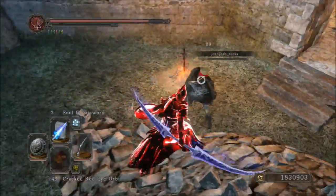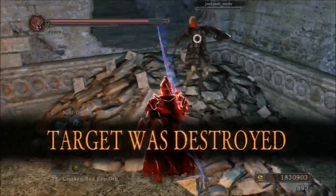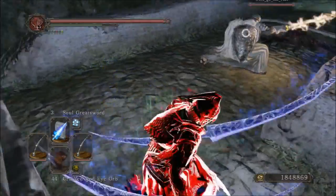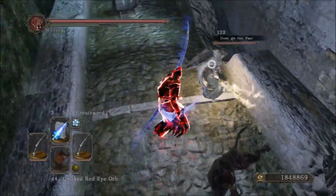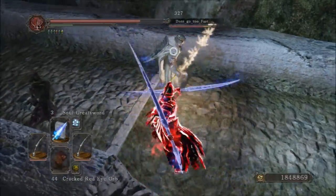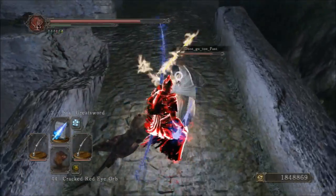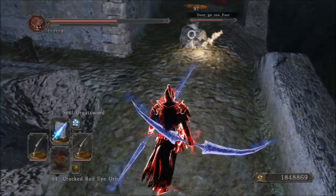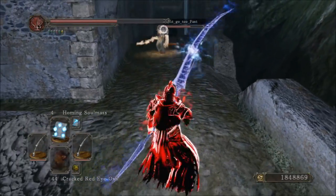Getting started, this weapon requires 20 Strength, 30 Dexterity, 20 Intelligence, and 20 Faith. It has E-scaling in Strength and E-scaling in Dexterity. It has no physical base damage. It has a magic base damage of 100, a dark base damage of 100, and for me, the attack rating of this weapon is 204.